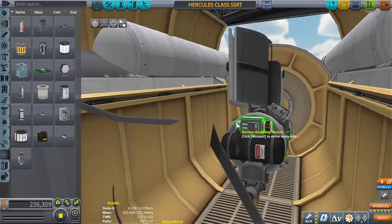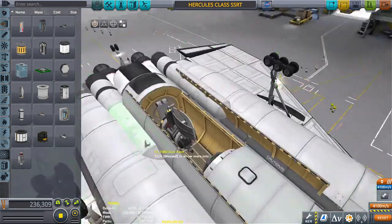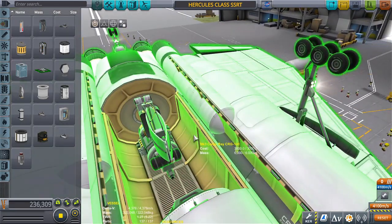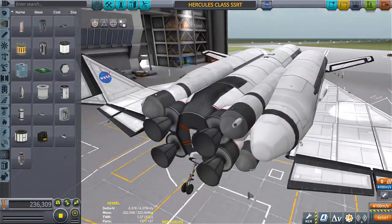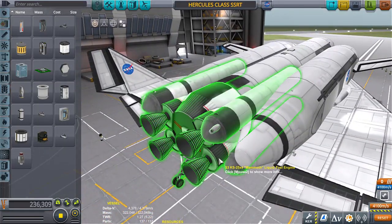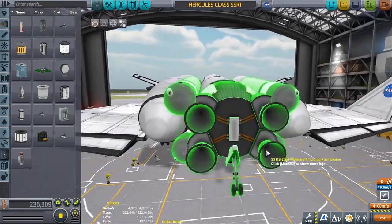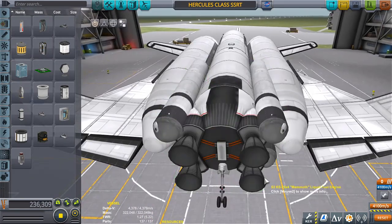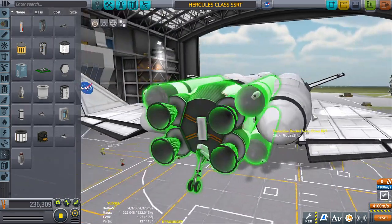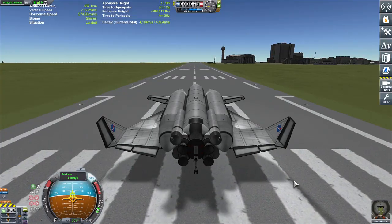Delta-V isn't all that badly affected and we've got it now to where it all comes out in a nice tight little package. We don't need any RCS where we're going — actually I'll take it off... no, wait, for re-entry and stuff to be able to point the nose, yeah that's going to be a thing. Never mind. All right, let's do this, three, two, one.